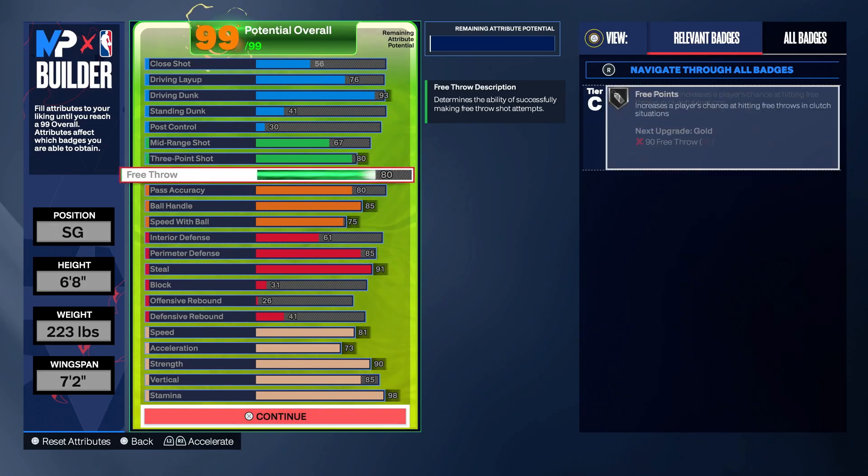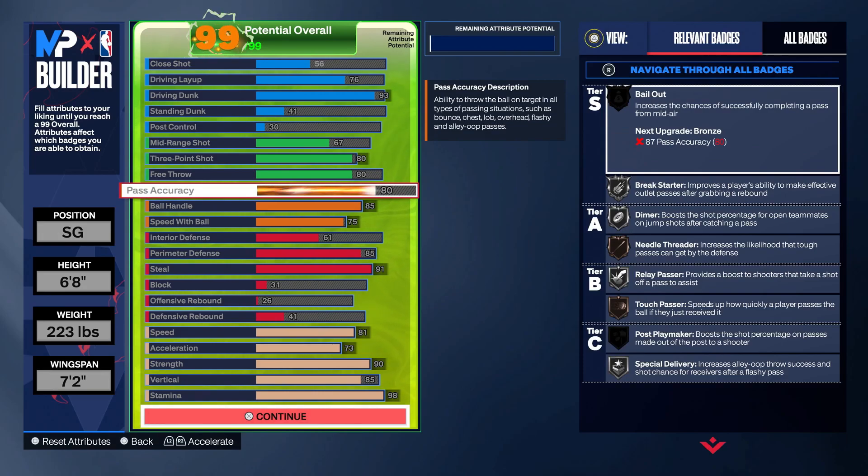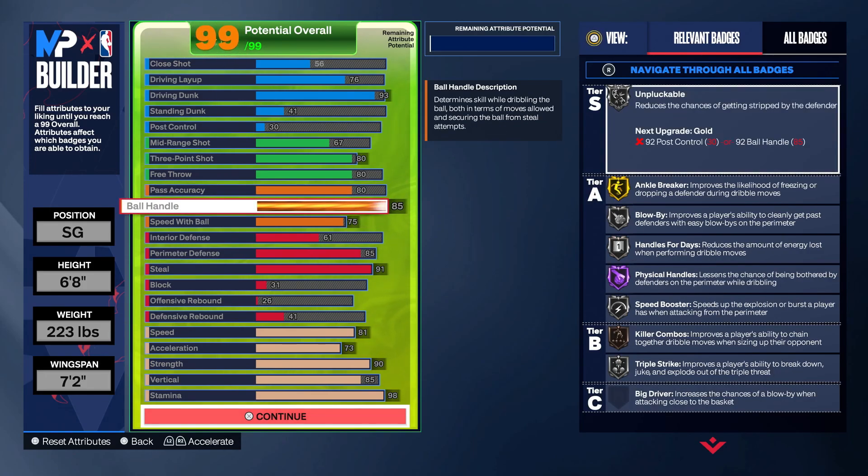Today is Sunday. I'm hoping this build video can get out by Monday. 80 free throw for the rec. 80 pass accuracy — you guys know. This build passes so much faster than honestly any build I have. I did just make a 6'6 build, by the way — we're going to post that soon. 85 ball handle. This is the max ball handle you can get. I do get unpluckable on only silver.